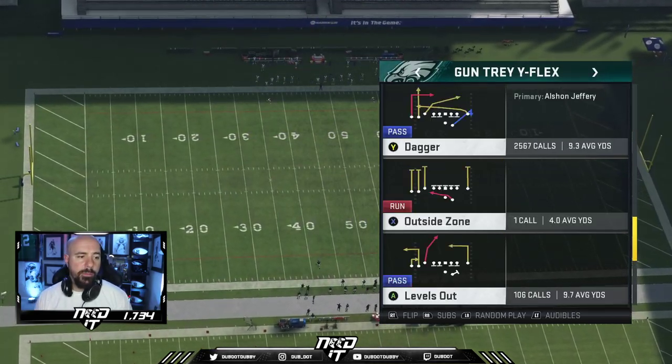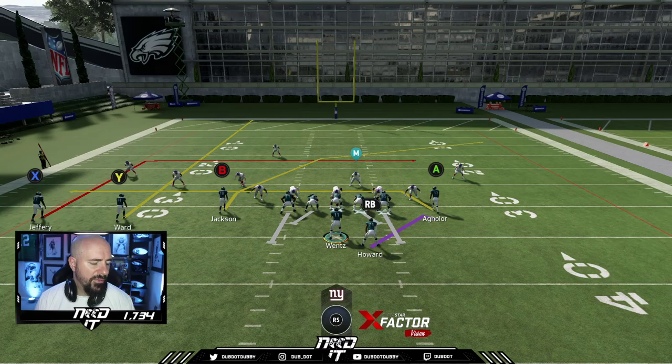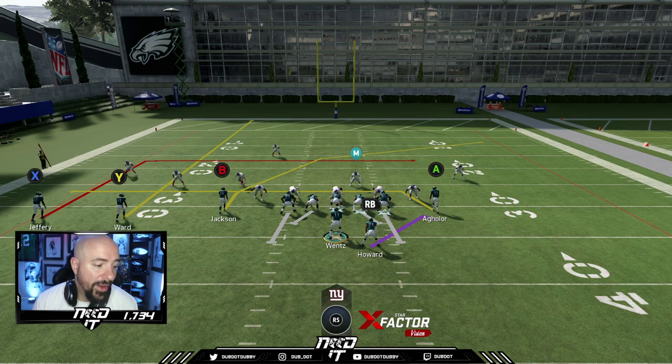Now when we get to the line of scrimmage, we can run Dagger — my favorite play. We have Aguilar running the drag instead of Zach Ertz, so you'll get like 92 speed instead of 80 speed. We have Deshaun Jackson, Greg Ward, and Alshon Jeffery. The Eagles aren't the best example because Zach Ertz is good and you want him in the game. But if you have a slow tight end, this is great to get rid of him and get some faster players on the field.